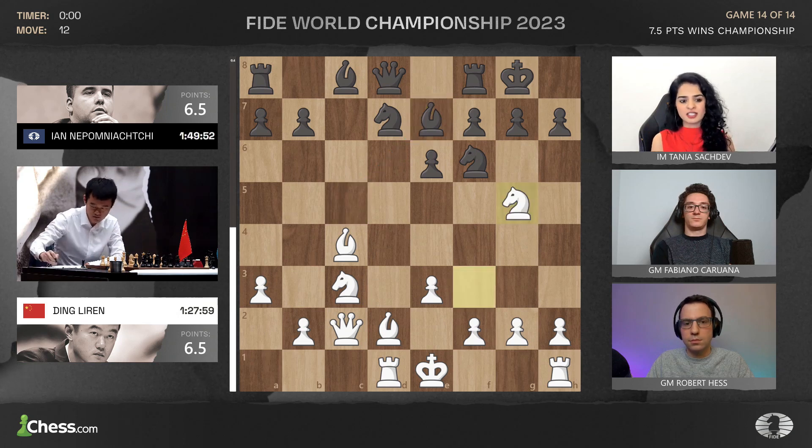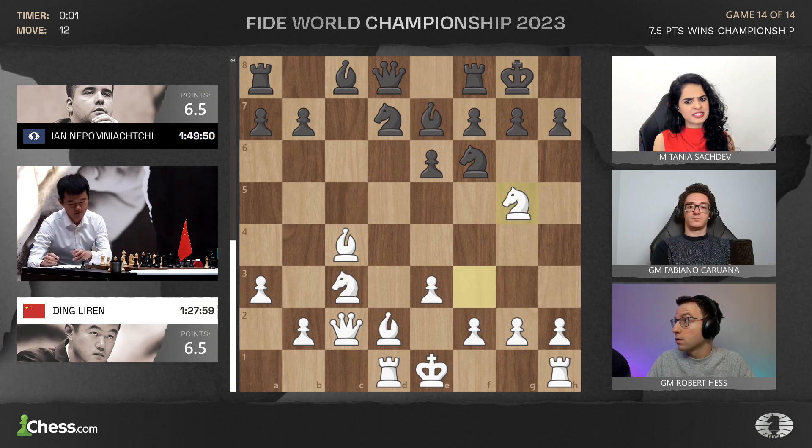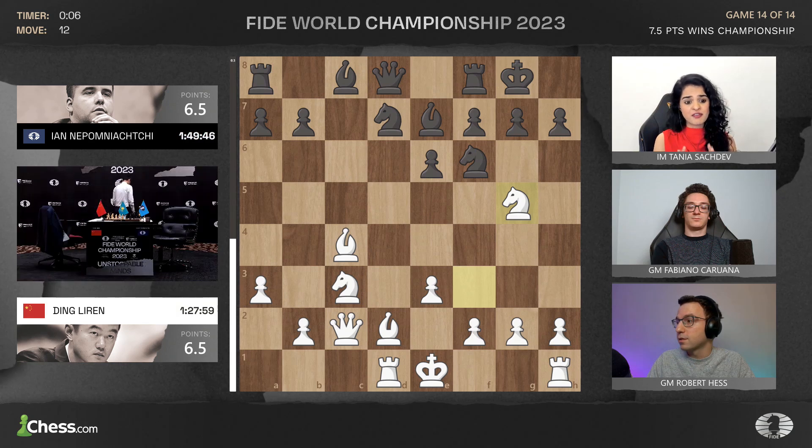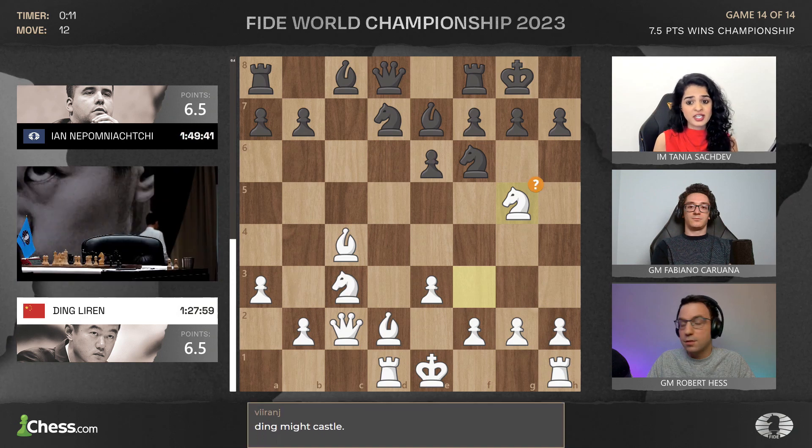Bishop to e7, instead of the idea of b6 and bishop b7, was something that took me by surprise. e4 is definitely a point of worry, but Ding chooses another approach, a completely different one.